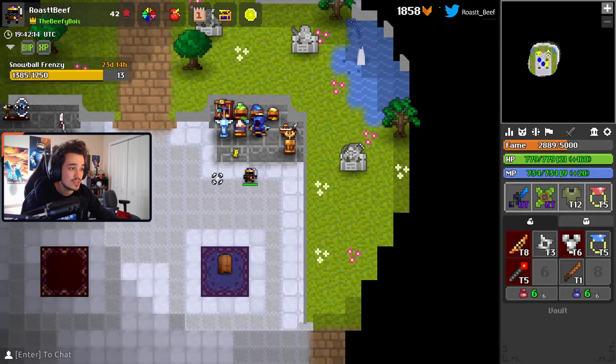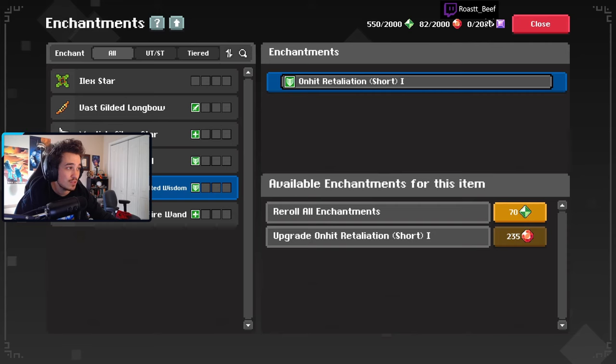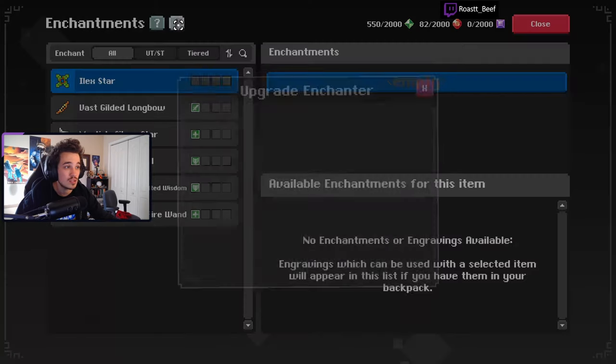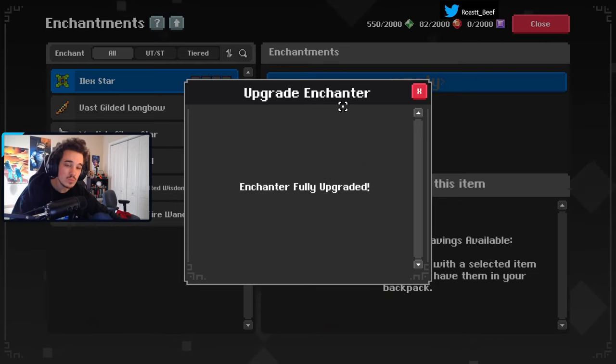Some more notes about dust in general: the only way to know how much you have is to come to the Enchanter and look at the list. Be careful because you can hit the 2,000 cap fairly easily. To unlock using red dust or purple dust, go to the top left arrow icon and he'll give you options — you can either pay dust to unlock those tiers, or spend gold. I think it was 250 red dust or 250 gold for red, and 500 purple dust for purple.